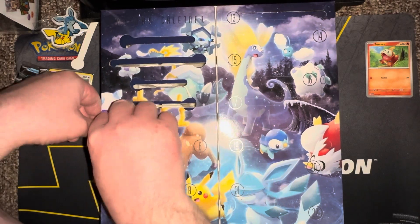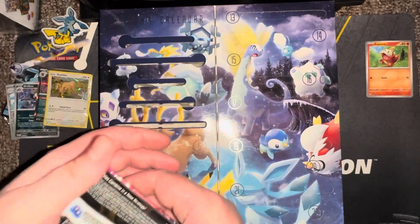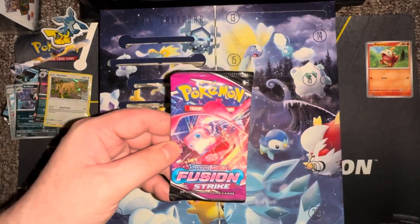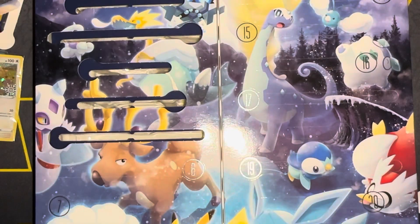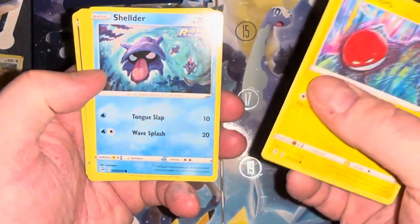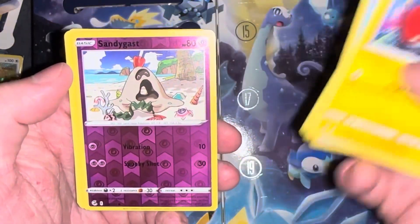Day five — the cool thing about this is for the most part these would all be the same. Other than the packs, everything you get is going to be exactly the same. We got a Fusion Strike pack — this is old, I might have most of these. Right off the top: Voltorb! At least these are the yellow-border ones, I like these better — they feel more real. Voltorb, Shellos, Eevee, more Pikachu.